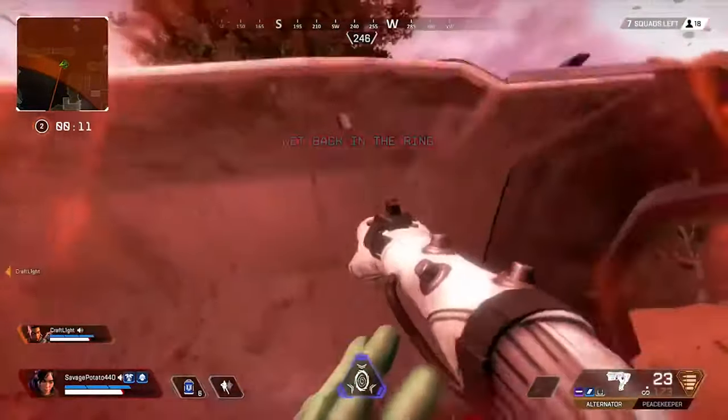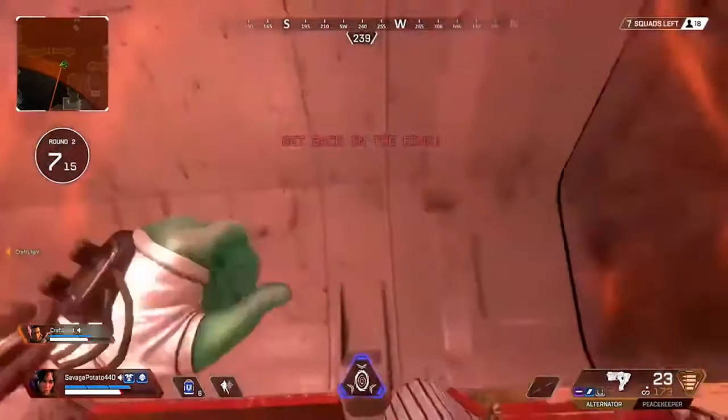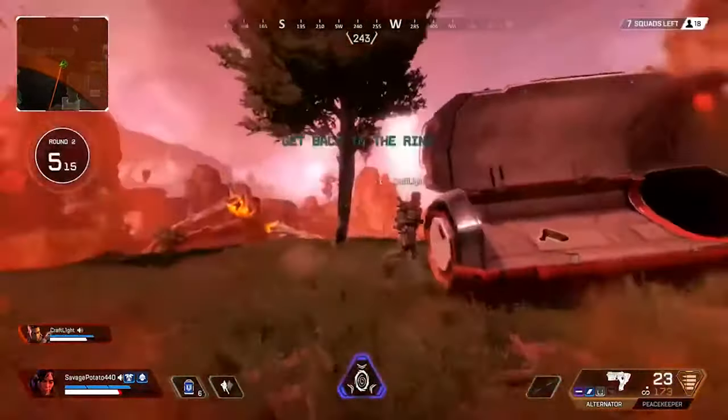Loot bins and some other map objects could be punched to store momentum and then climbed on top of and walked off of to launch one across the map.